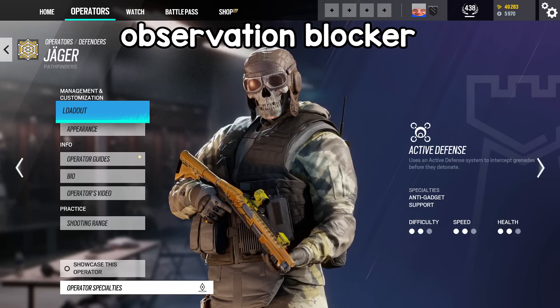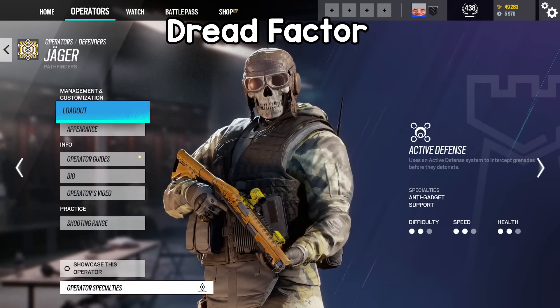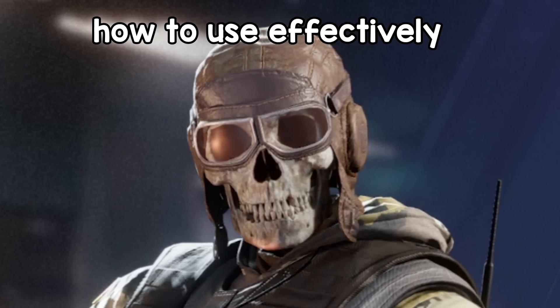Hello everybody. Rainbow Six Siege dropped the Observation Blocker, or the Firewall as we call it, with the new Operation Dread Factor, and it is a super powerful gadget that nobody has figured out how to use effectively — until today.